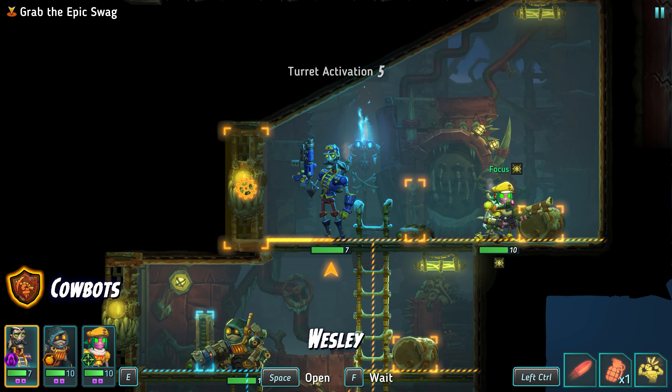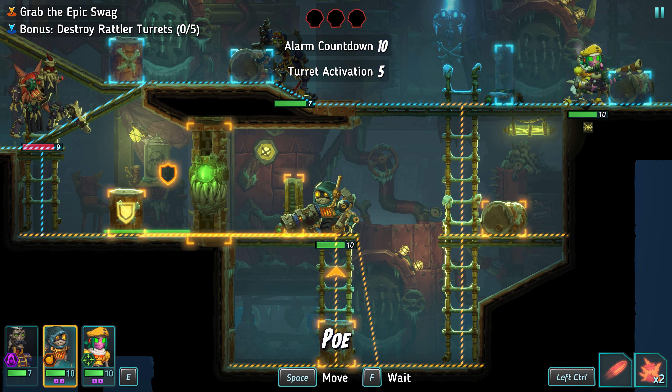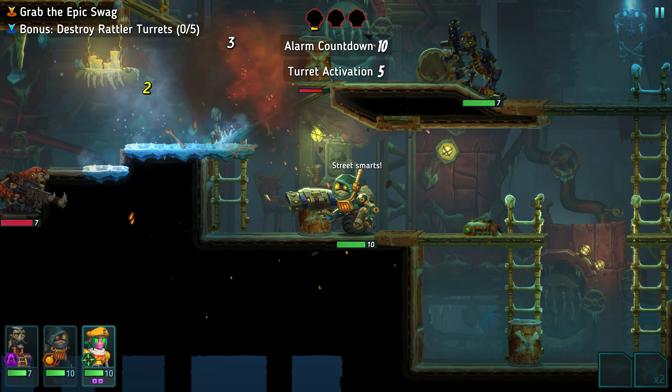Like the previous game, the combat of SteamWorld Heist 2 is turn-based. Plan your attacks, and keep in mind enemy position, cover, and environmental hazards.